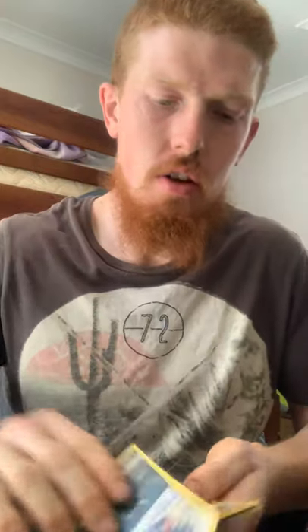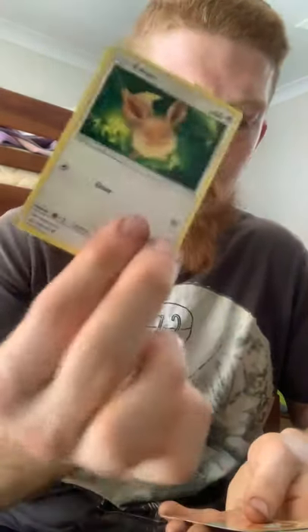Opening the Ultra Prism packs is a bit difficult. Lightning energy, electric energy, Mount Coronet, Honchkrow, Monferno, Buneary, Carnivine, Sneasel, Sneasel, Eevee, Magma, reverse holo Floatzel — pretty stiff card — and a regular rare Type: Null, which evolves into Silvally however you want to pronounce it.